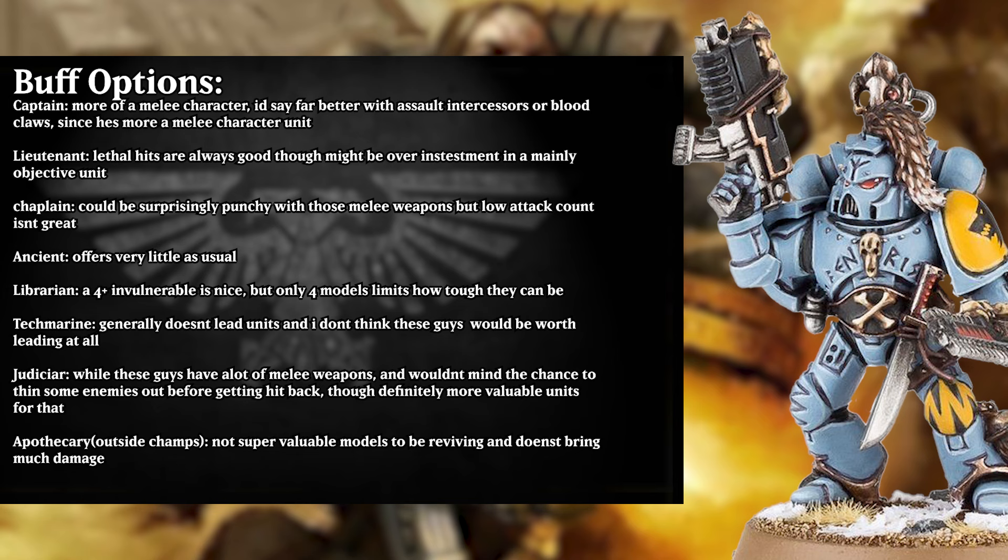In terms of buffing options, the captain is more of a melee character, so I think he would prefer to be with something more dedicated melee, where these guys are more of a mixed role unit. The lieutenant gives them lethal hits, which can be powerful on things like plasma guns, though I'd say it's over-investment since these guys are mainly for scrapping on objectives and dealing with enemy infantry. They could be surprisingly punchy with a chaplain, but the low attack count is what really holds them back. The ancient offers almost nothing as per usual. The librarian does give them the 4+ invulnerable save, but only five models is generally going to limit how tough they can truly be, even with that invulnerable save. The tech marine doesn't really lead units that often, and I believe he would be better with devastators — or long fangs, the Space Wolves equivalent.